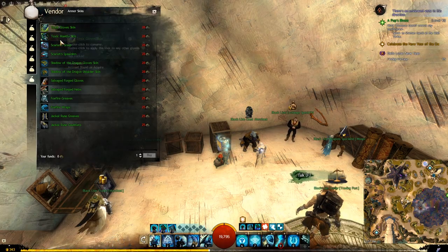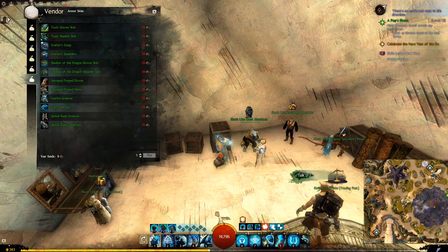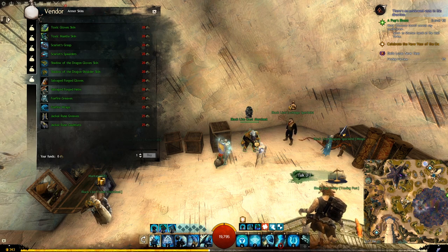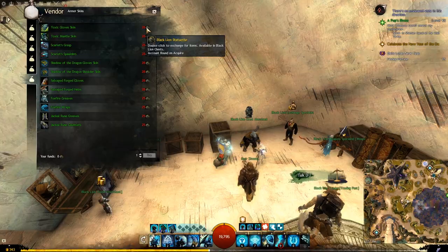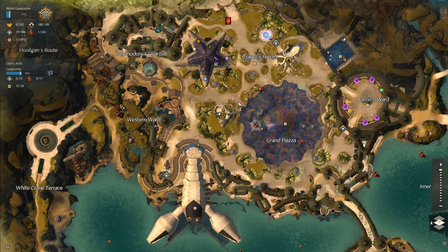Next, we will look at some items that have been added to the Black Lion Chest Merchant, which you can buy items from using the Black Lion Statuette. The easiest one to find is inside the Trading Post building in Lion's Arch, which is southwest of the Traders Forum Waypoint. You can also find it in other passes like Mistlock and Armistice Bastion.